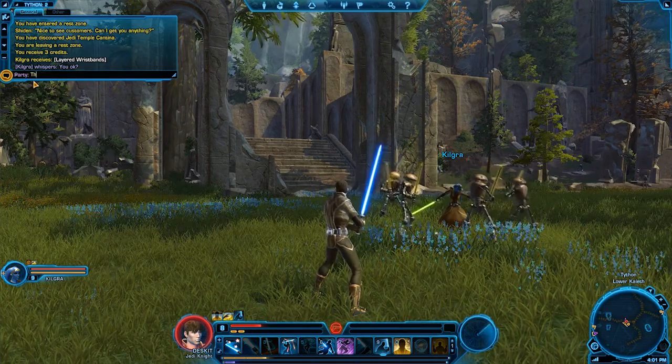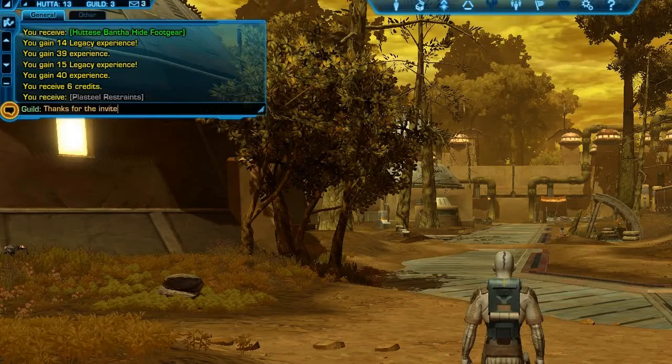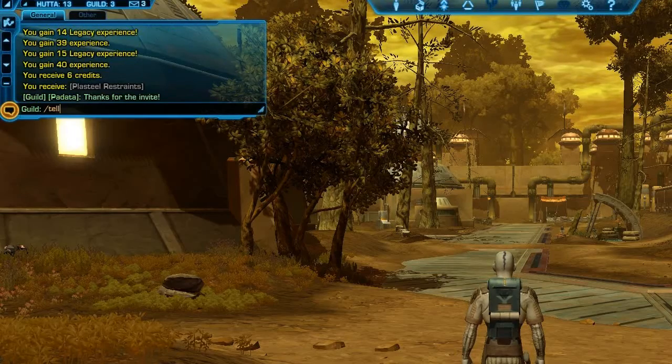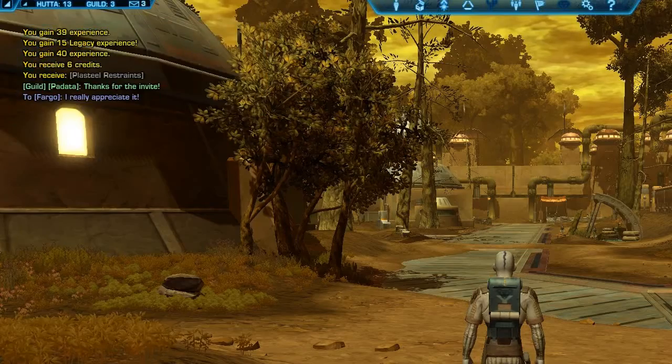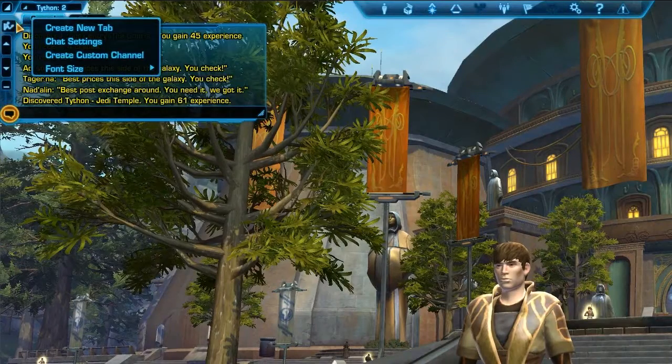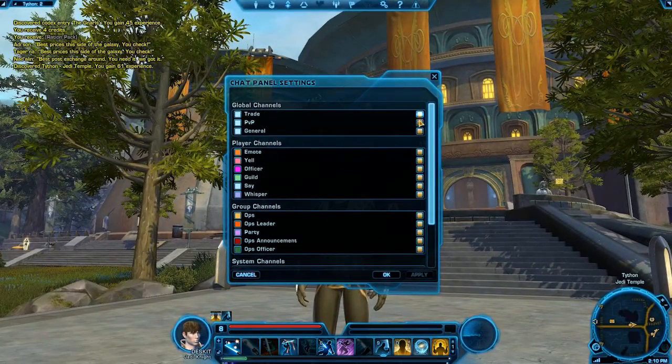When you're in a group, you can type /group or /party to speak only to groupmates. You can use /guild for communicating within your guild. You can also message another player directly by typing /tell and then the player's character name. If you right-click on the chat tab and select chat settings, you can see the full list of chat channels and select which you'd like to monitor.